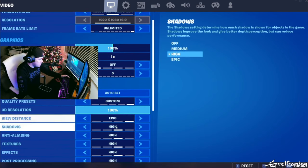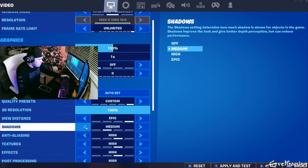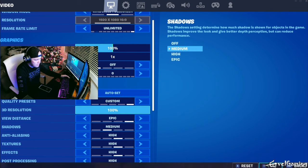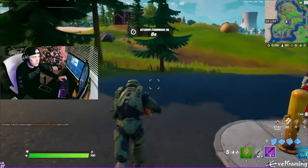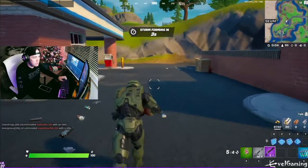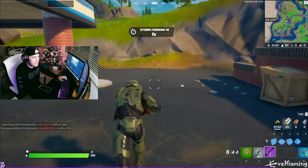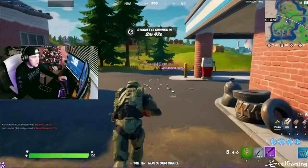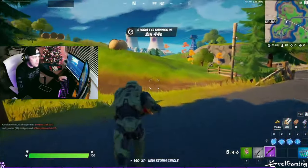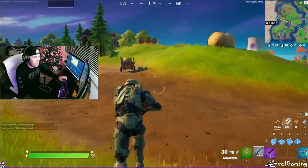All I did was go into my settings and turn shadows down to medium. Check the difference out — just from being on medium, watch this: 156, 166, 171 — just like that, just by changing my shadows. Kind of crazy.